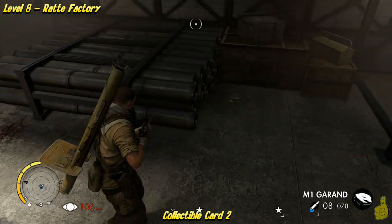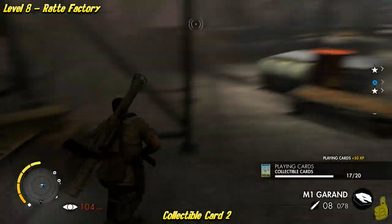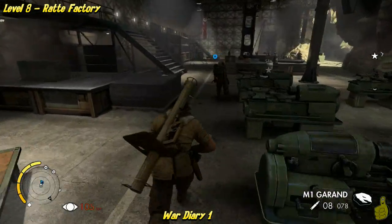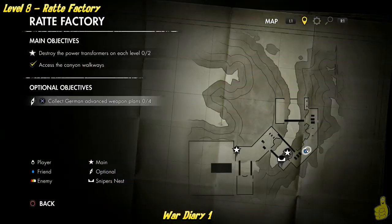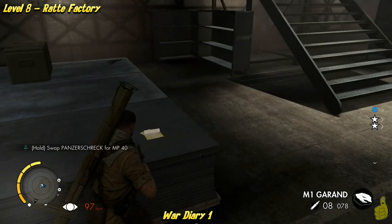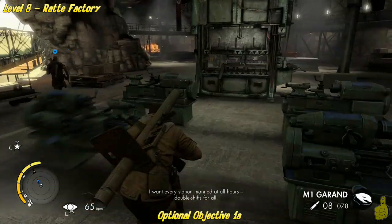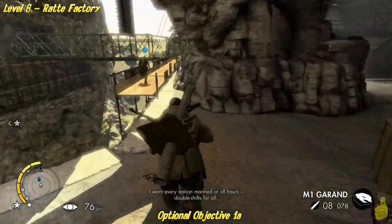Around the corner on the left-hand side you can see there are some collectibles. Looking at the map, it's actually the right-hand side, so don't confuse my words with what's going on. Then along that same wall, if you keep following it back — left if you're running, or south on the map — you'll see war diary number one sitting right there. Now that we've got that, we can backtrack.